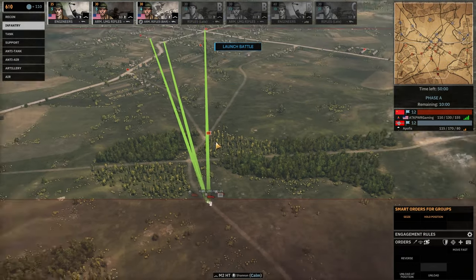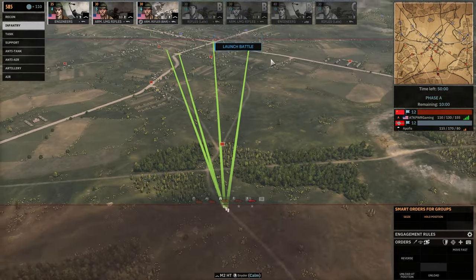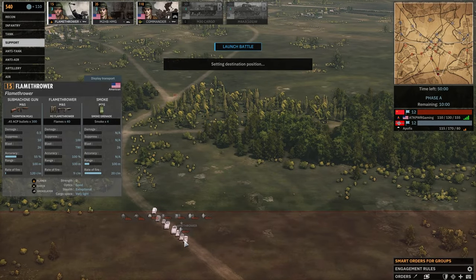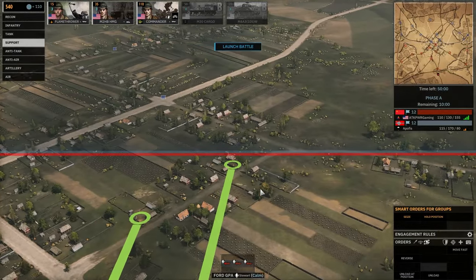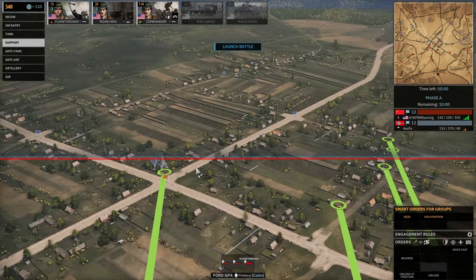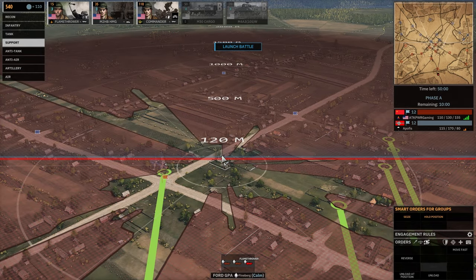Get an LMG rifle here. I'm going to focus on the center — I feel like this is where I have my best chance, considering he just doesn't have medium tanks. He's working with Tigers and stuff, so I feel like I should have a half-decent chance here. There are a lot of flags for the taking over there, but going to that side means his Falschirmjägers will be able to do whatever they want and slap my infantry. Although I have good American infantry, it doesn't mean they beat Falschirmjägers.